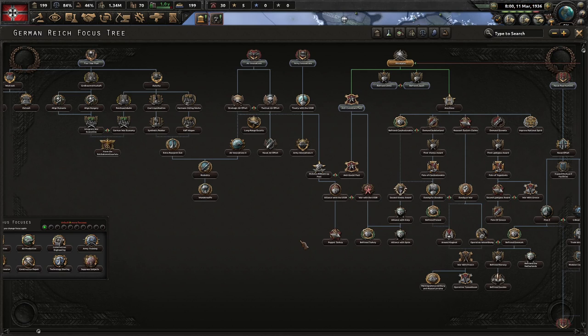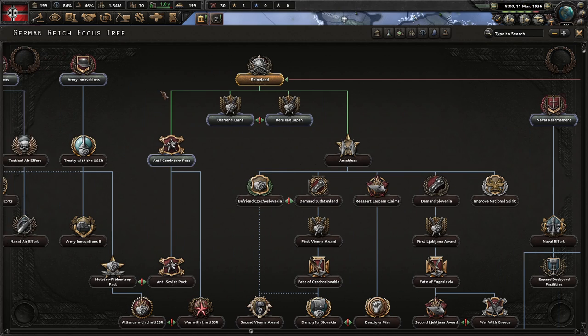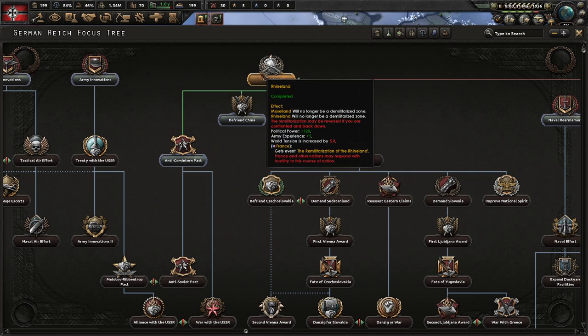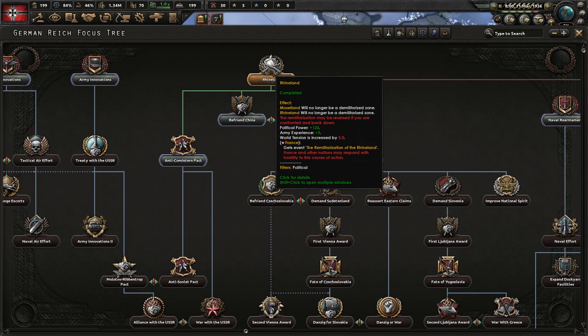Hello and welcome to Efficient Strategy Gaming. Today I'm going to tell you guys the best way to build Germany's focus tree for historical SP or MP games. As you know if you've watched my videos, I typically like going for focus trees that give you political power first, and sure enough if you're building Germany you can go Rhineland first, which gives you 120 political power.